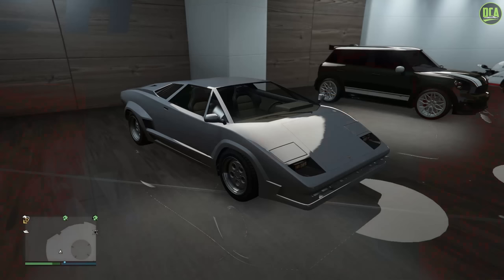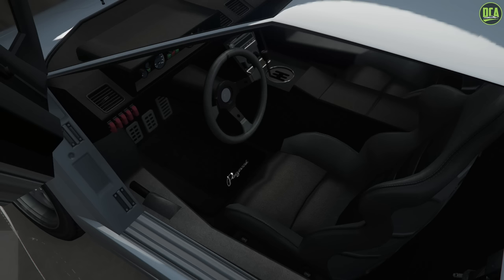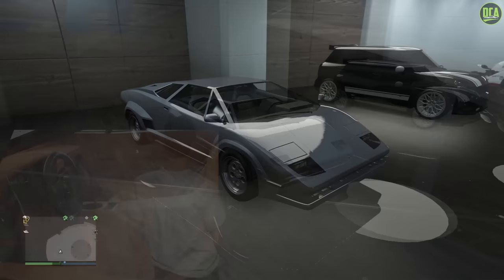Something I want to mention — this car normally comes with a black interior, and there's no way to normally change it. However, for those of you who do merge glitches, you can change the interior color of the Torero by merging a car that has a custom interior color onto it, and that's how you can get the interior to be the light brown, which is closer to the interior from the Countach in the movie. But anyways, let's go ahead and start the build for the Cannonball Run Countach.